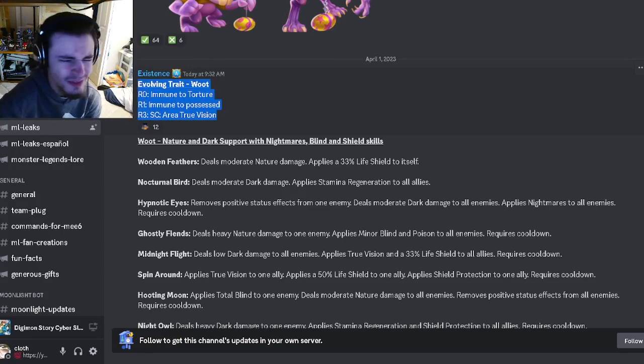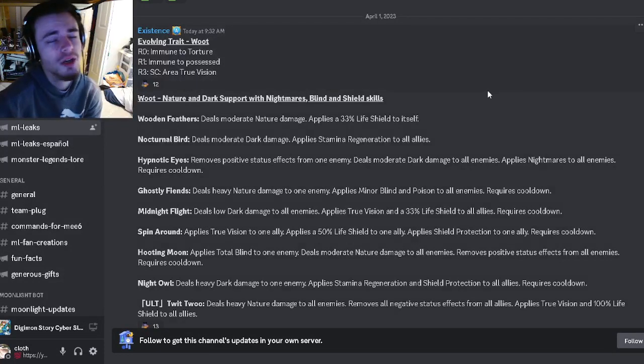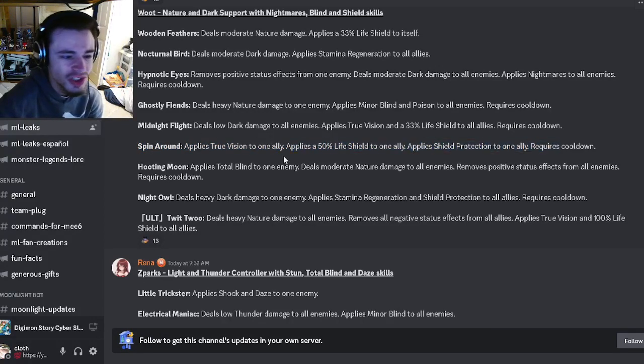The first moveset is for Woot. He's a nature and dark support with nightmares, blind, and shields. His best moves are Stamina Regeneration and Shield Protection, which is okay. He also has a total blind to one enemy with PR — PR is amazing so that move is really good. He has a 50% life shield with Shield Protection, and an AoE True Vision with a life shield. Overall he seems okay, not super good though. None of his moves are really too amazing — PR is great but that's about it.